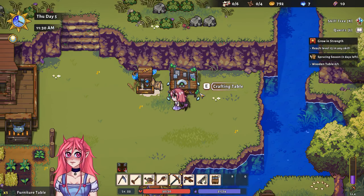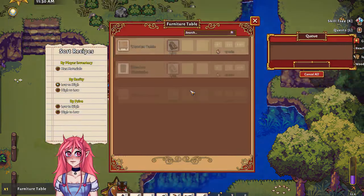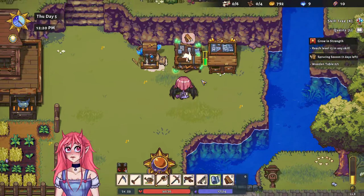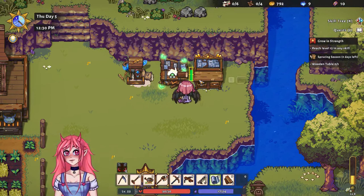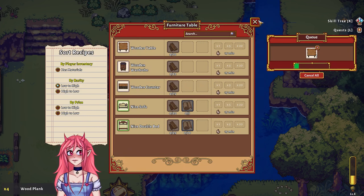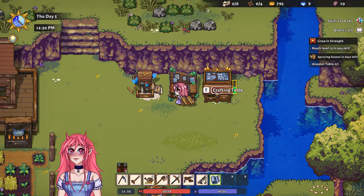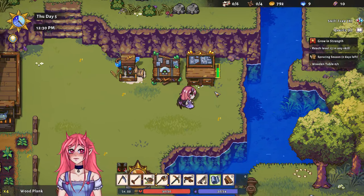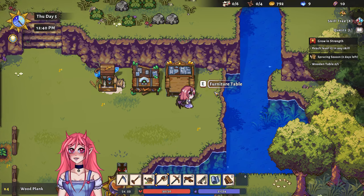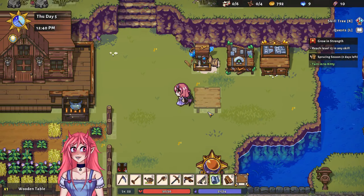Here we go — and we'll just put this guy right here. Wooden table: we need 10 wooden planks. We got our wooden planks, so let's go in here — wooden table right there, done! Ta-da! It looks a little shifty but still, we made it and it's perfect.